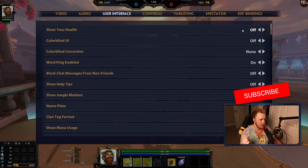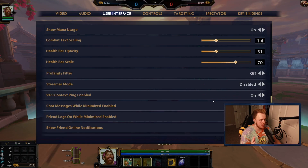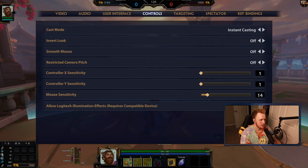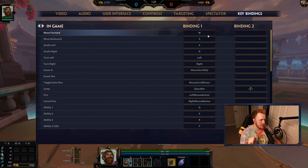UI: I have my health bar off, colorblind UI off. I'll just kind of show everything first because some of you guys don't really care about the explanation — you just want to see everything — so I'll speed through it all semi-quick. Controls, targeting, ruler, Bob Esports, spectator — not that important. Key binds a little more important.